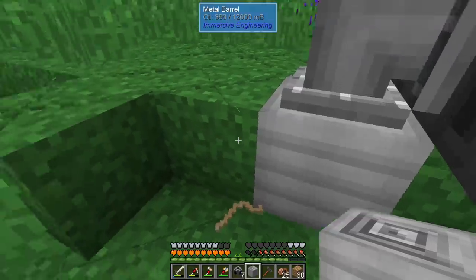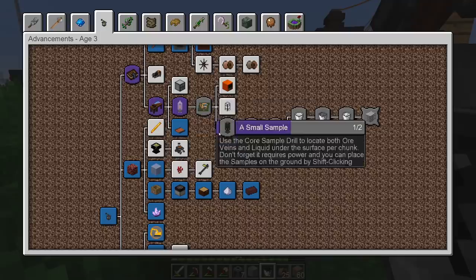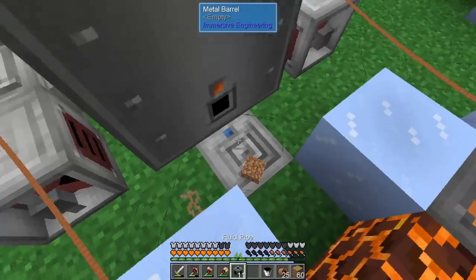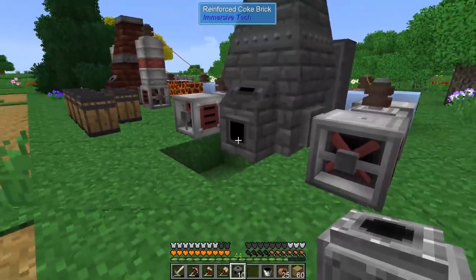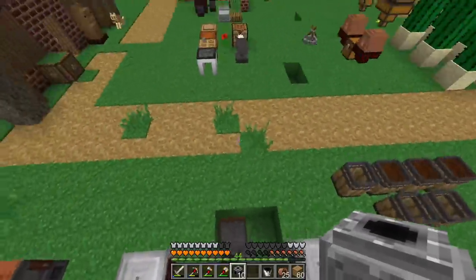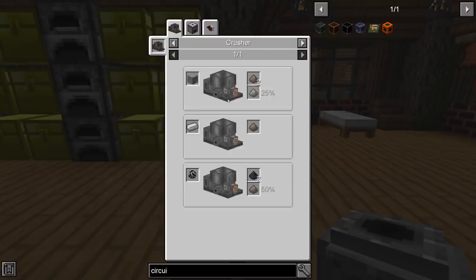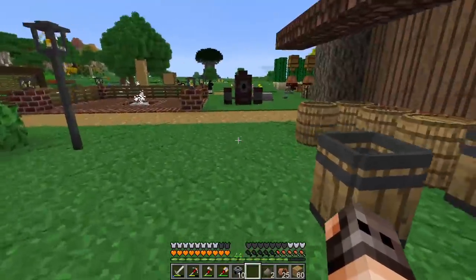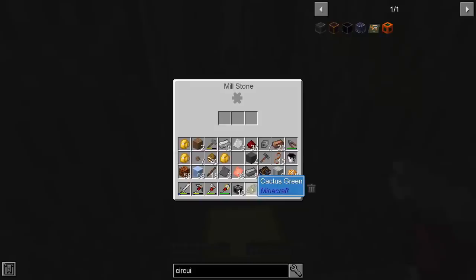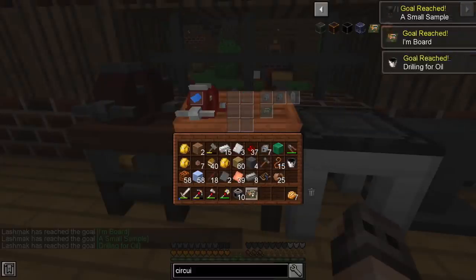We're getting oil — very slowly though. For the achievement we just need one bucket. The circuit board is also needed, so let me make that. Making a circuit board isn't a bad recipe — we need insulating glass, which requires iron grids from a grindstone. Green dye is easy since we already found cactus. Ladies and gentlemen, our first circuit board, and we got three advancements! We can also have another barrel over here for creosote oil.